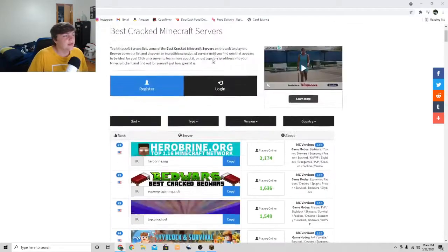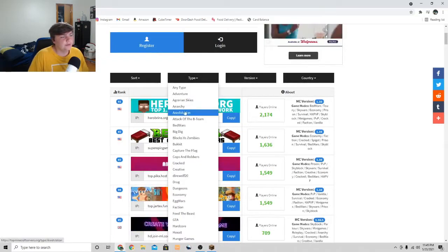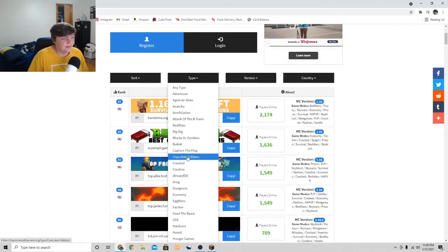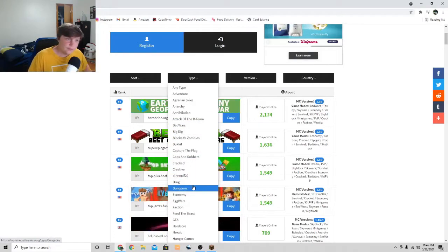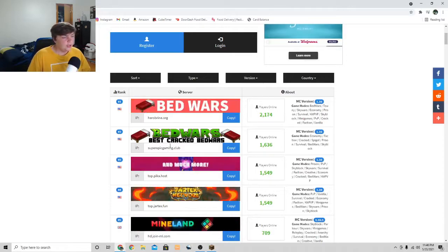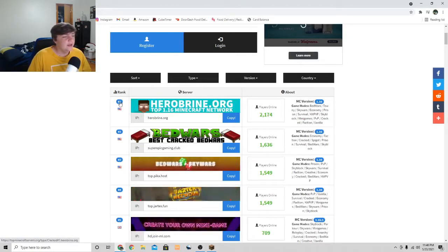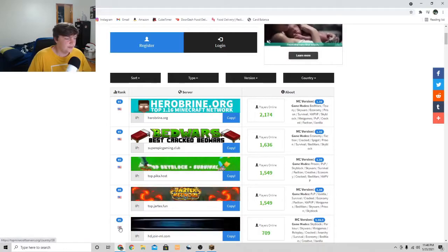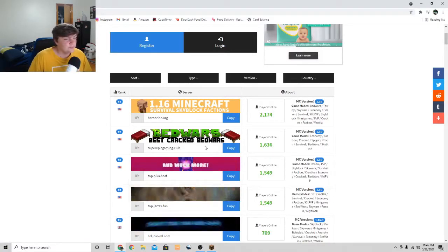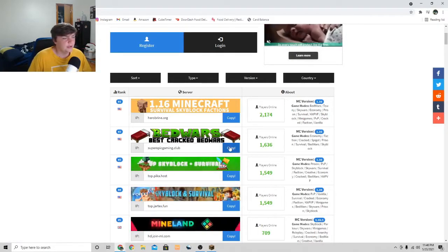Now that you're back on this website, scroll down. If you want, you can go to Type — you can go to Adventure, Cracked, Capture the Flag — just know that if you click on these there is a chance you'll find a server that isn't made for the cracked version. You can click on them and it'll show you the rank. This one is number one in the US, this is number five. Find the one you want — let's just go with this one: bedwarssuperepicgaming.club.